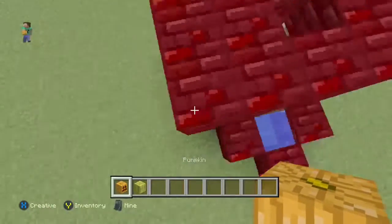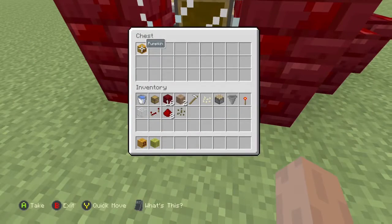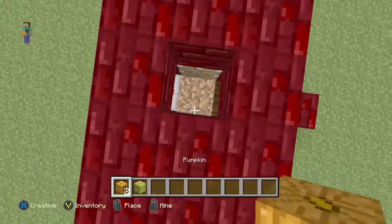All I have to do is, when the melon or pumpkin grows on here, a piston will push it and it'll hop into a hopper that funnels into the chest, so I'll show you guys one more time.